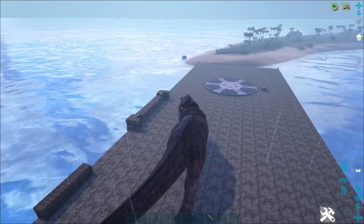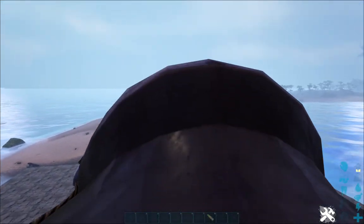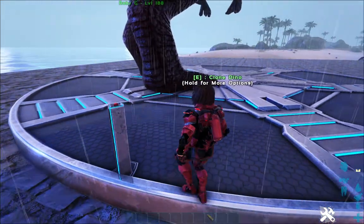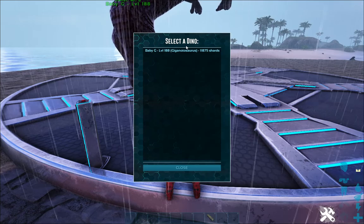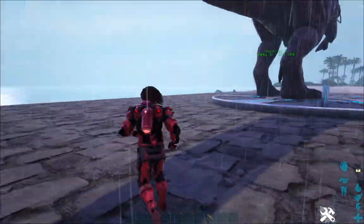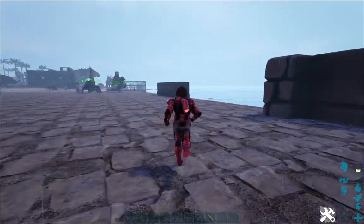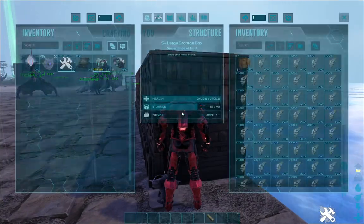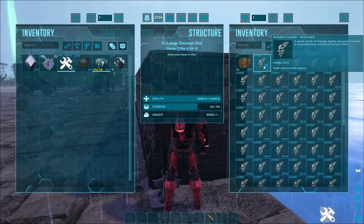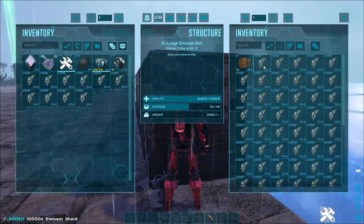Let's see how long this will take. You need a bunch of shards. Baby G, level 188. Let's get you some shards. I've been crafting a bunch of element shards. So we need 1, 2, 3, 4, 5, 6, 7, 8, 9, 10, 11, 12.